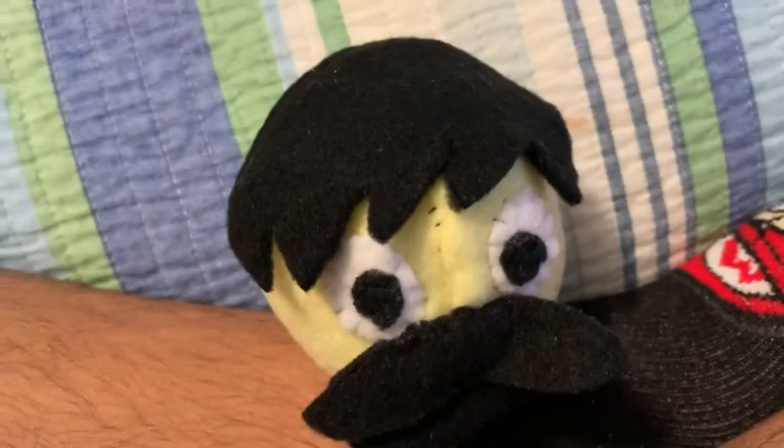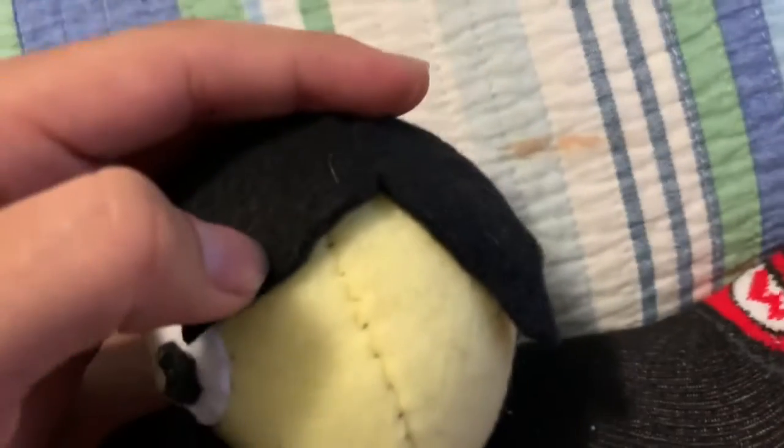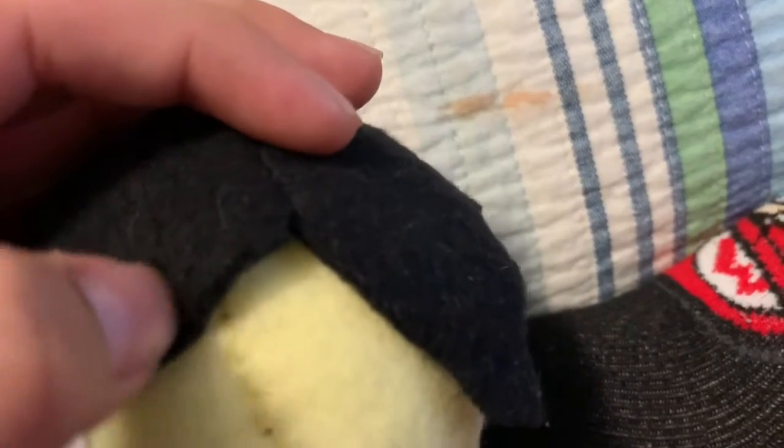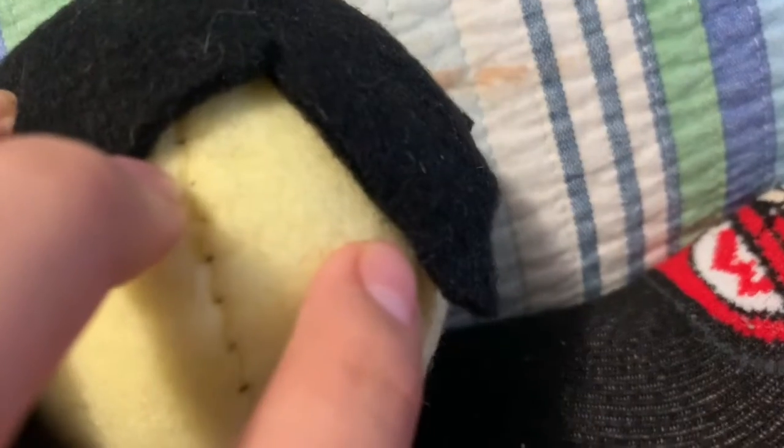It looks better when you place it on the head inside out where you see the good side. Then grab your head and put this on the hook where you want it — position it however you want it. Then what you're going to want to do is sew against these two lines, roughly right there, and sew all the way around to there.